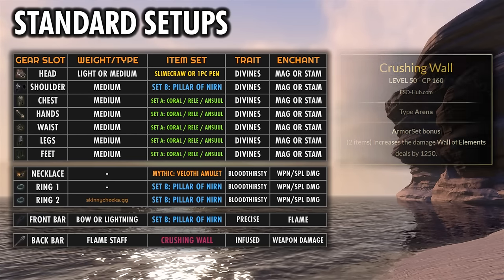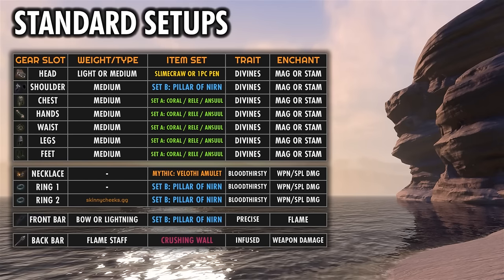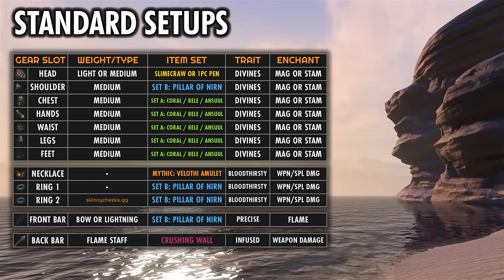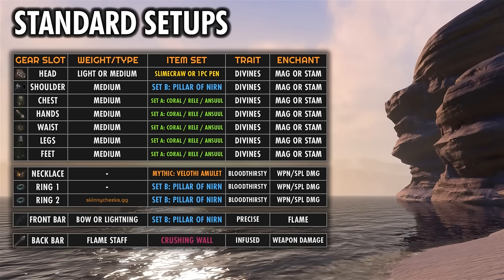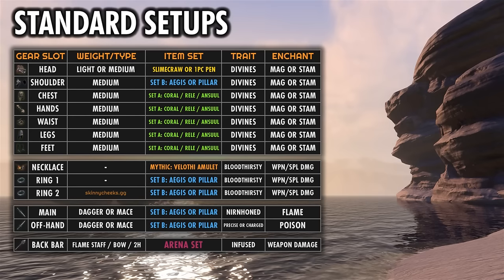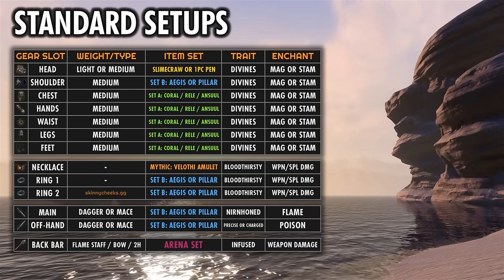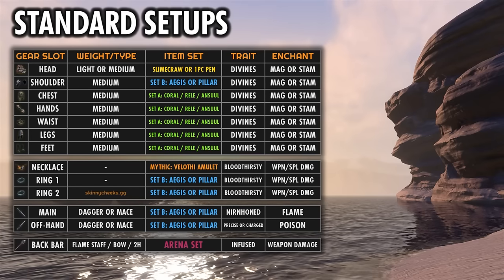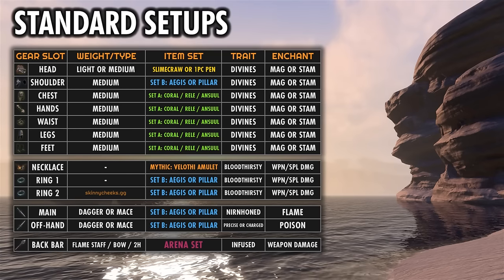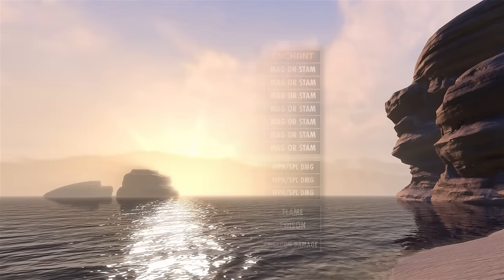For the front bar, I'd recommend sticking with a Bow if you want to do ranged. If you do want a Staff on the front bar, the Lightning variant will work a little bit better than Flame since that one boosts our Direct Damage, which we have a ton of on the Nightblade. And then one that's a little closer to the original setup with Dual Wield on the front bar — you don't have to use the Maelstrom Two-Hander on the back bar for a melee setup. You could use a Bow or Staff here as well and still get really good results. There's lots of flexibility and still enough damage to conquer pretty much everything in the game.